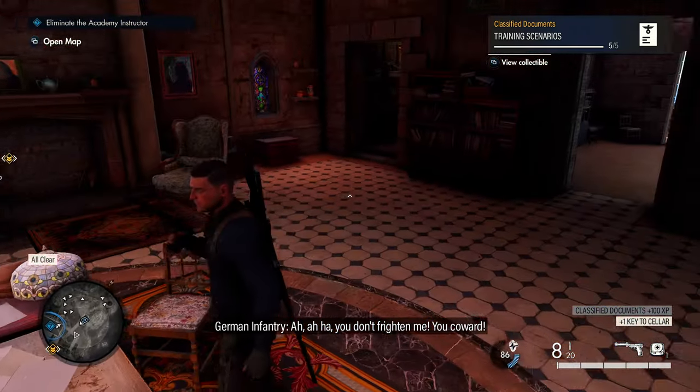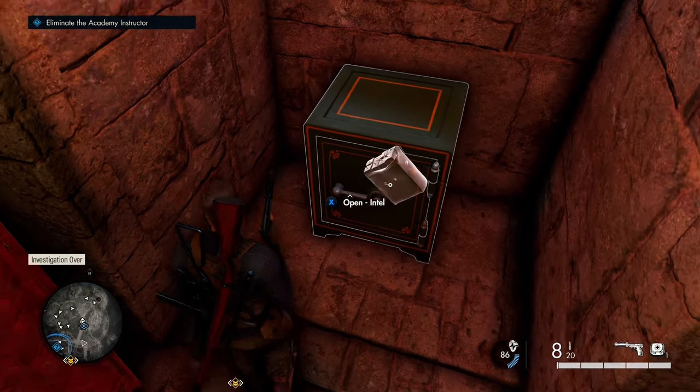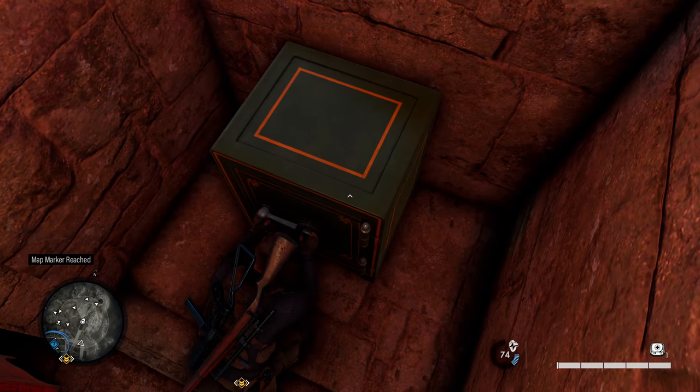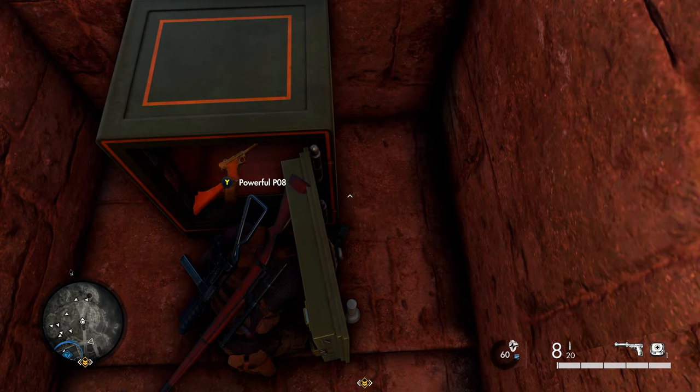Also in this same building is our next hidden item. Turn around and head down the left hallway — at the end you'll find a safe that you can open with a code found on an officer, or blow it up with a satchel charge. Open that up and get your next hidden item: the Ornate Compass.